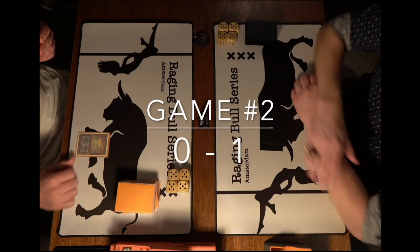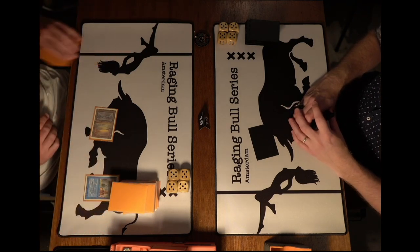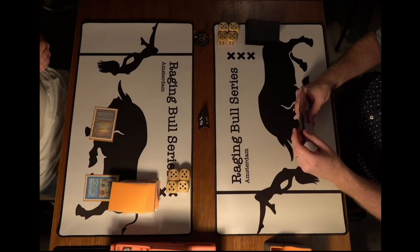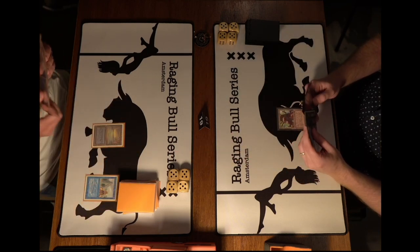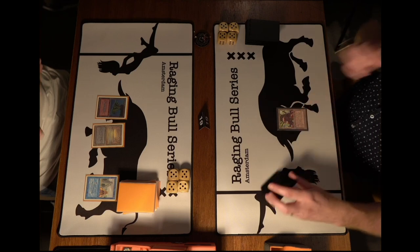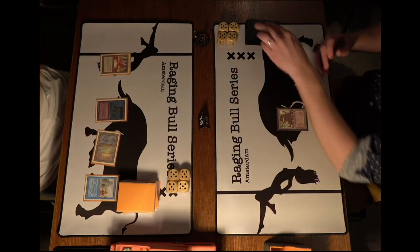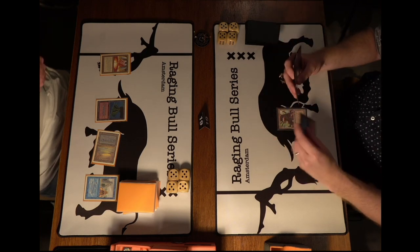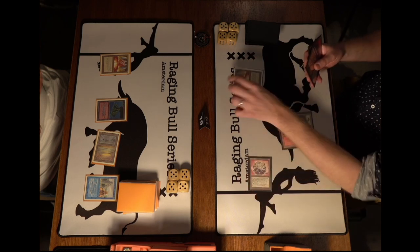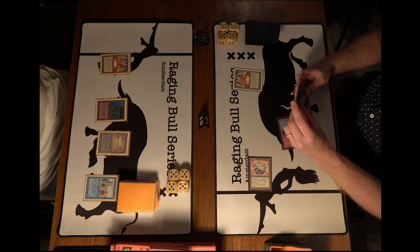Game two, here we go. Underground Sea and a pass, then Ancestral Recall in the upkeep — a really good start for Hank, even better than game one. You just want lots of cards and find Moxen for an explosive turn two. Wouter plays a Mishra's Factory and passes. Then a Mana Vault and pass from Hank — great start again, possibly a Trike next turn. Wouter plays a Mountain, taps two for a Felwar Stone, taps one for a Mana Vault — both players ramping up.